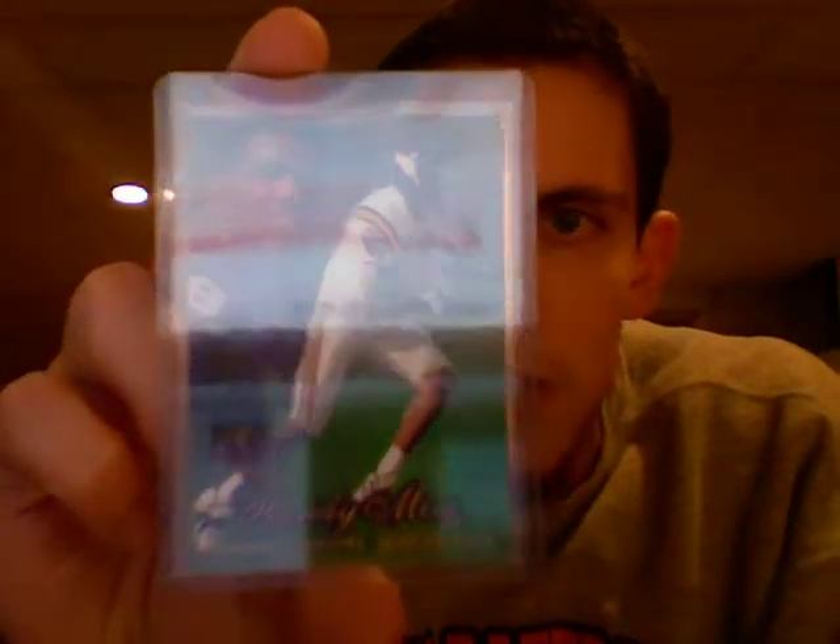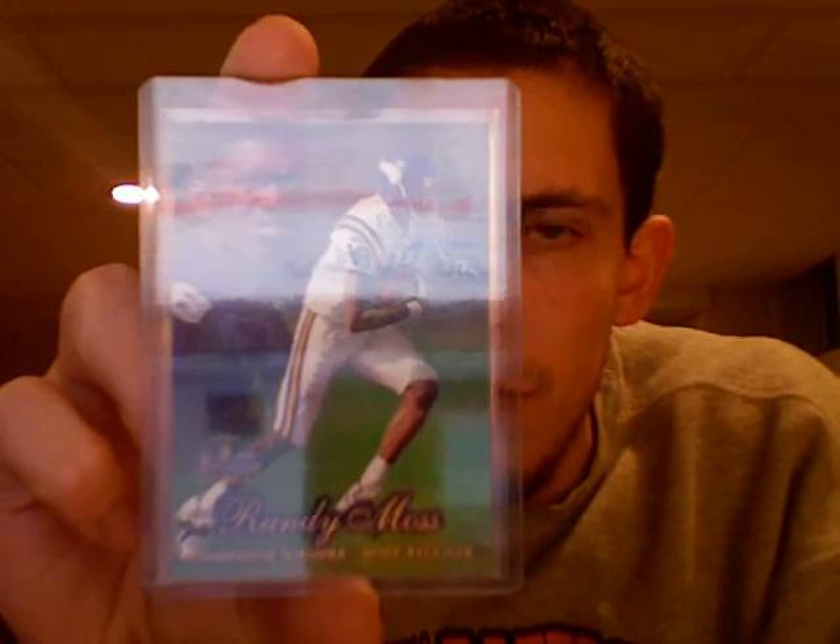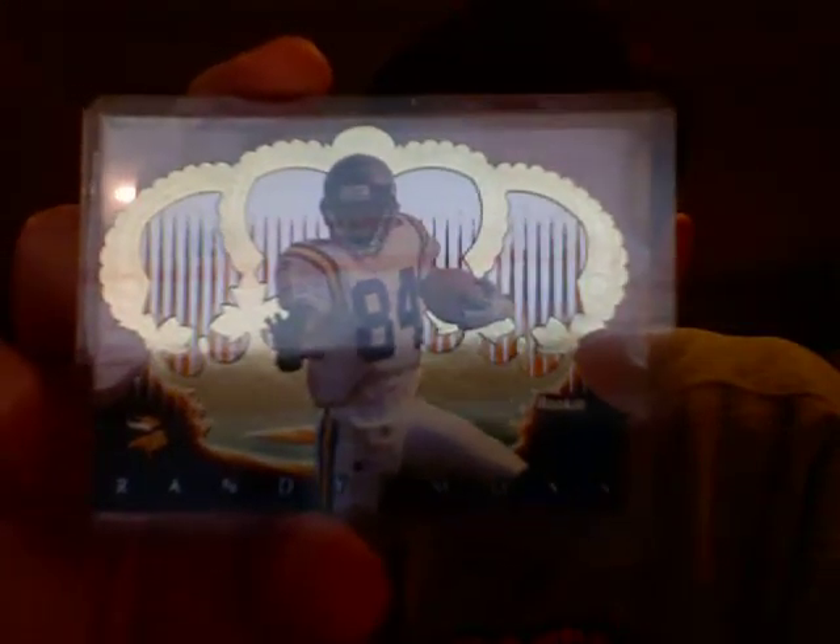The other big guy besides Peyton being Randy Moss — without a doubt one of the greatest wide receivers of all time. Here's his Fleer Showcase Row 2 rookie card. Don't know what happened to him as of recently with this whole past season, but no doubt he'll be a Hall of Famer when he retires. Here's the Crown Royal rookie card.